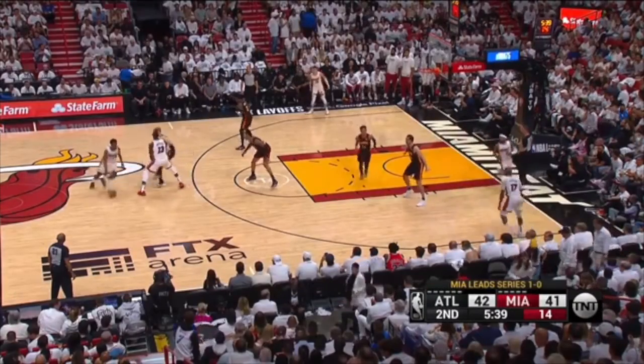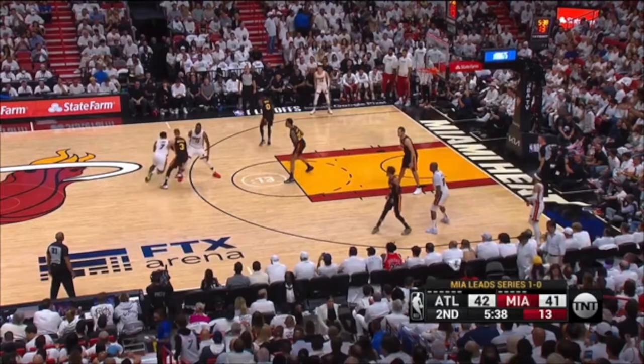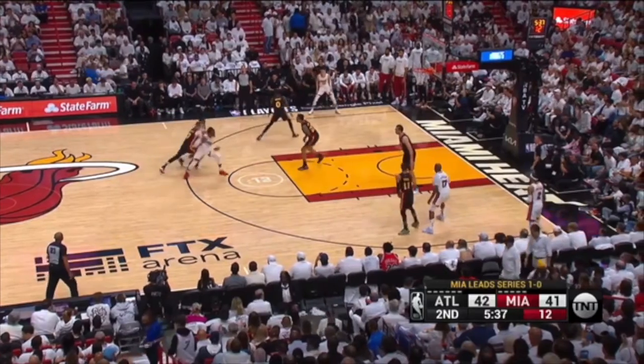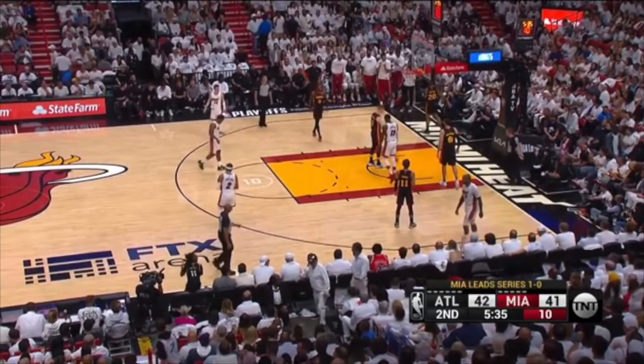You go under the first screen, and then they twist screen the second. On the second, you're in drop coverage — this is a mess. Get up. Push this guard out this way. The second he hesitates, picks up his dribble, brings his dribble back, does anything other than attack off of this big, I can recover. In the meantime, backside help can come from right here. This player can occupy these Heat players two passes away. But nope, you want to run drop coverage and create a two-on-one. How easy do you want to make it for him? And it's a two-shot foul.